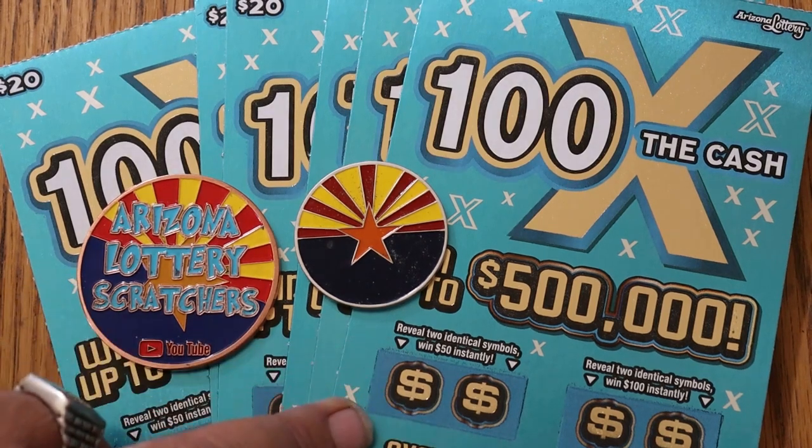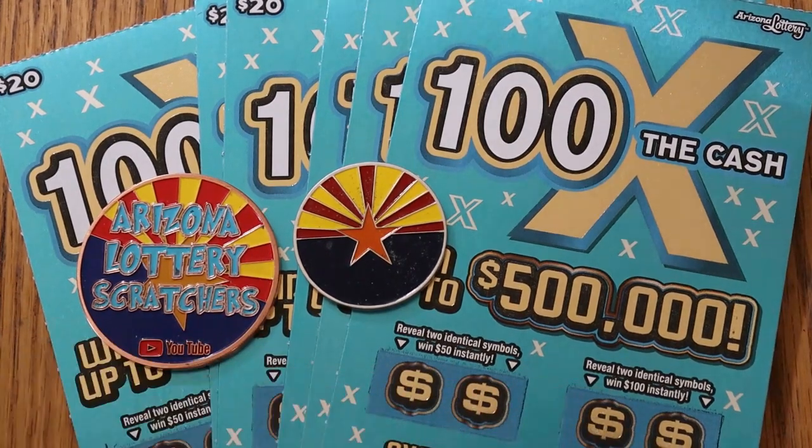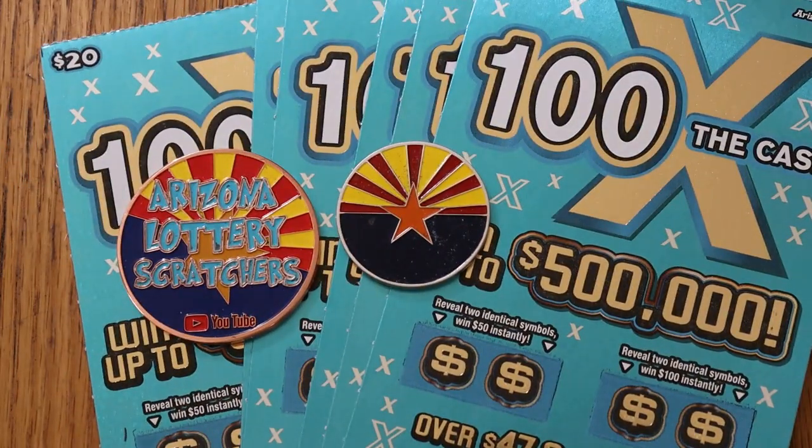Or you can get these bonuses here — two identical symbols for $50, and two there for $100. Odds are 1 in 3.05. I've got tickets 24 to 29, black box. Not that it matters if it's a black box, but for some reason end-of-the-book tickets tend to do well. Book number 049445. Let's get going.